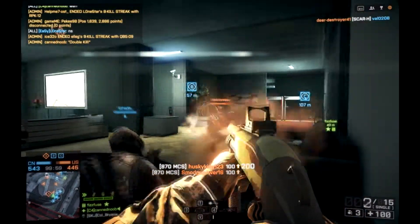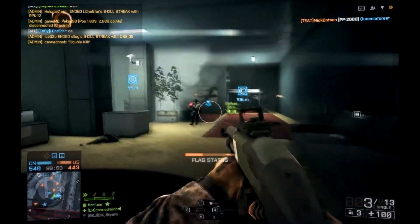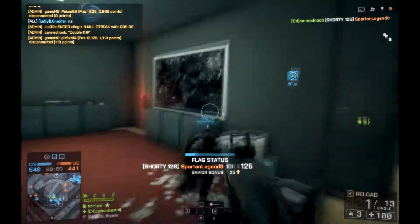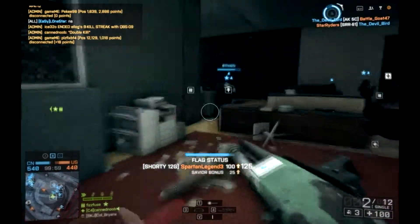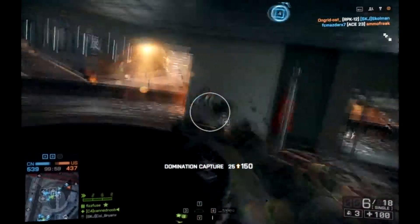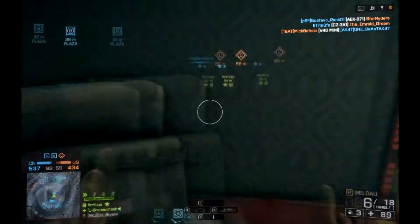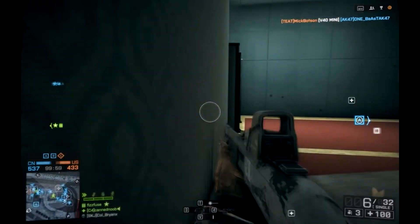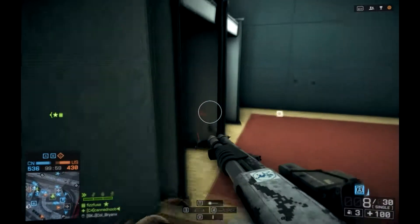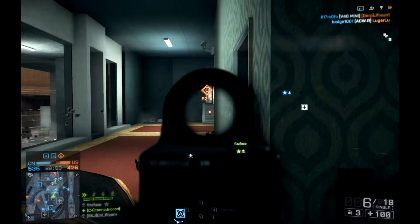I get this guy and kill him — still with the 870. And then I'll switch to the shorty. Take that guy out. I'll take my time to reload. I don't know if it's in this video or another one, but I tried reloading the shorty and I just got destroyed. I always pick the wrong times to engage a reload animation.